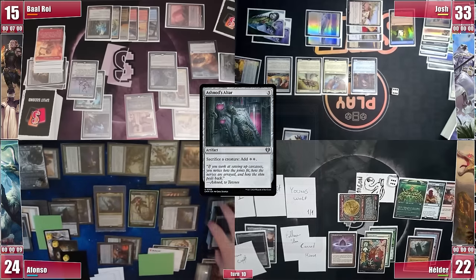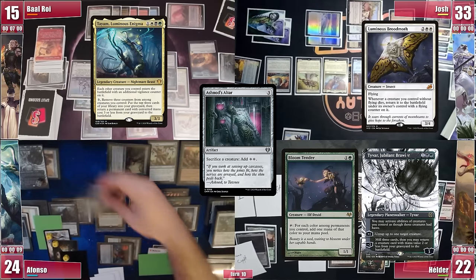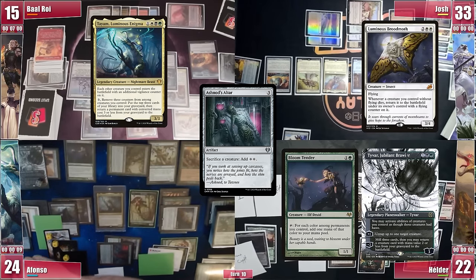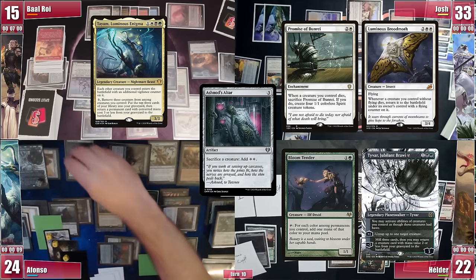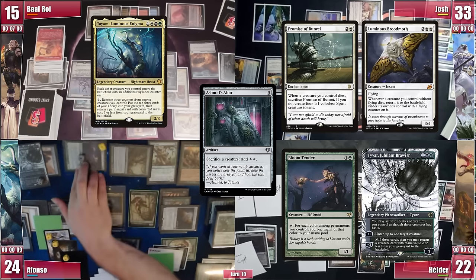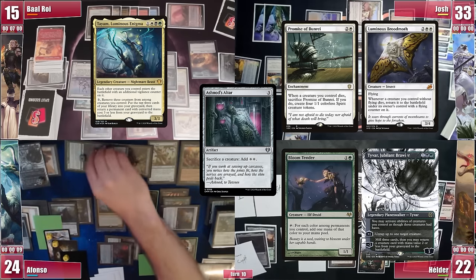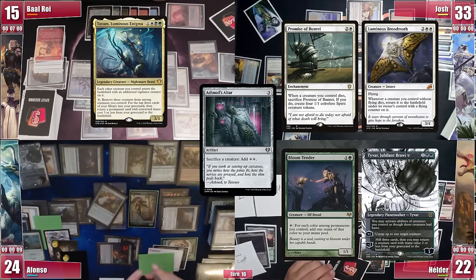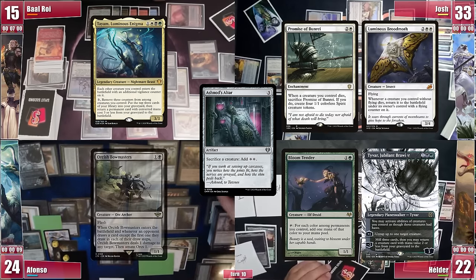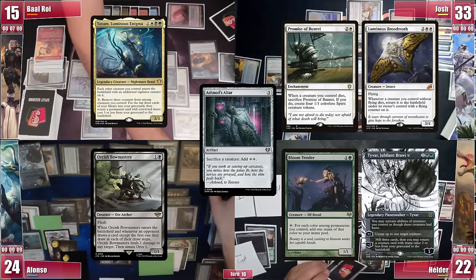Bloom Tender, whose Flying counter keeps being removed for Tiam activations, returns once again thanks to Broodmoth. He now activates Tiam once again and returns Ashnod's Altar to play. This way he can demonstrate infinite Tiam activations — by adding mana with Bloom Tender and Ashnod's Altar, and sacrificing Bloom Tender and any of his Spirits to keep having mana. Amidst the Tiam activations, he brings Promise of Bounty to create 4 more tokens each time he is running out of counters, since any creature he sacrifices triggers it, creating 4 tokens all with Vigilance counters. Once he mills himself completely, with access to infinite mana and Tiam activations, he recurs Archon Bowmasters, which enters play and pings any of his opponents. He sacrifices it to the Altar and repeats it over and over. GG.